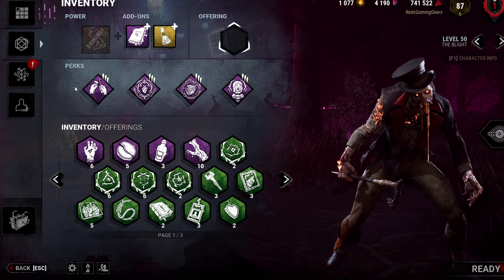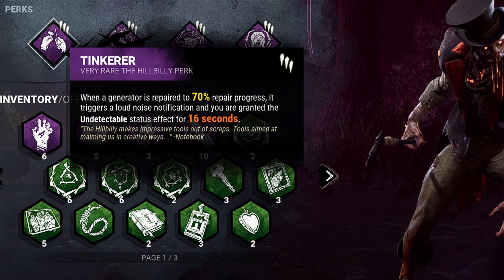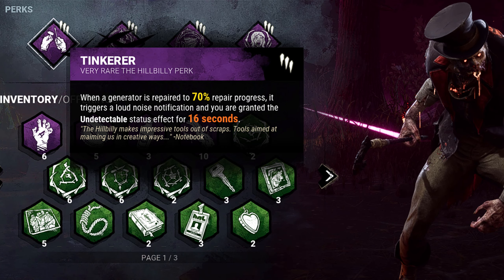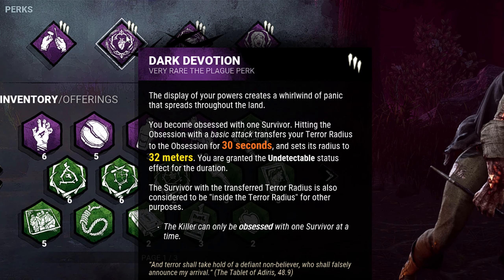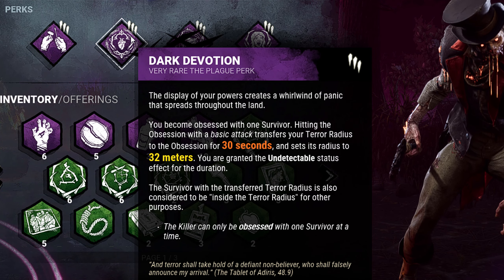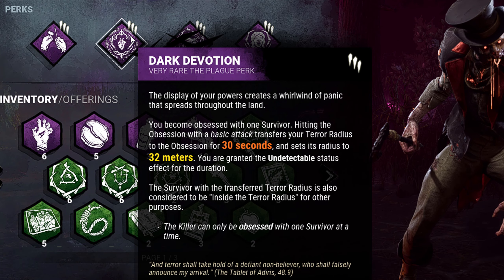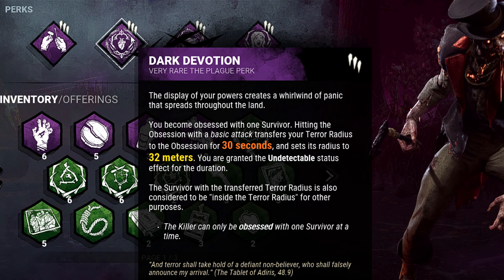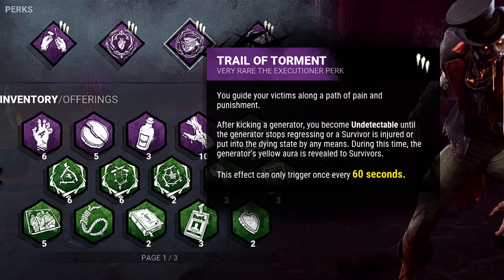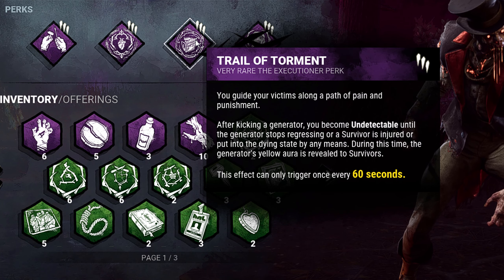Today's perks are as follows. Tinkerer: once a generator is repaired to 70%, the killer receives a loud notification and is granted undetectable for 16 seconds. Dark Devotion: upon hitting the obsession with a basic attack, the killer will be granted undetectable for 30 seconds and the survivor will instead emit a 32 meter terror radius around them for the duration. Trail of Torment: after kicking a generator, the killer will be granted undetectable until the gen stops regressing or until the killer injures a survivor.